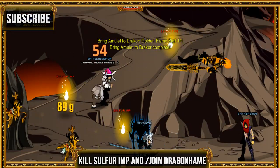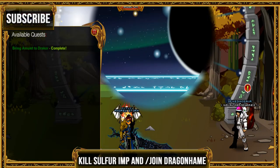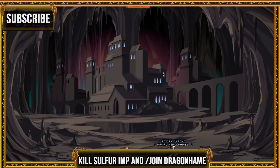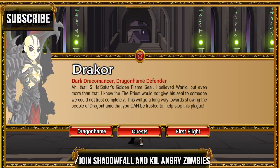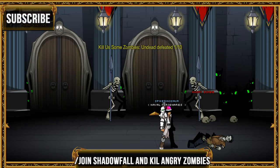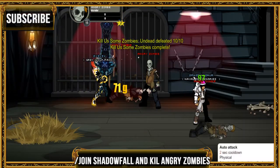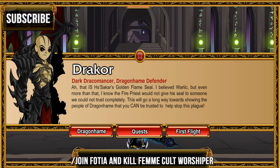For the next quest, go ahead and join Shadowfall, then go into the room where the angry zombies spawn. Go ahead and kill twelve of them, and once you're finished, turn it in.